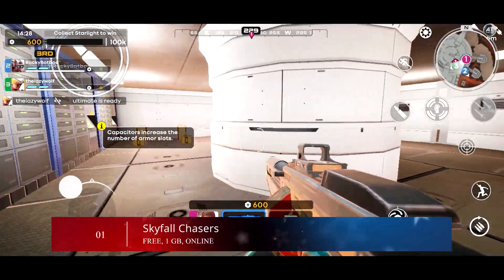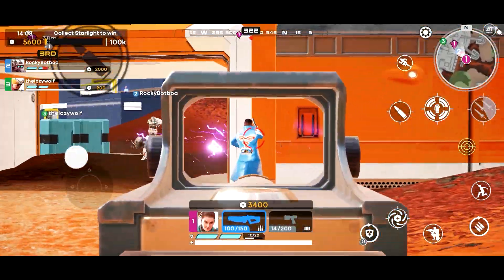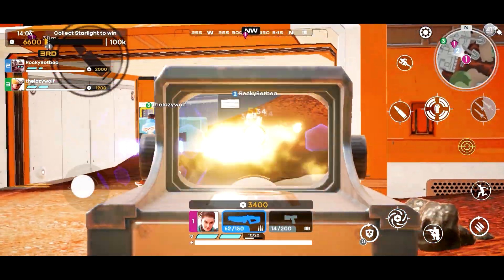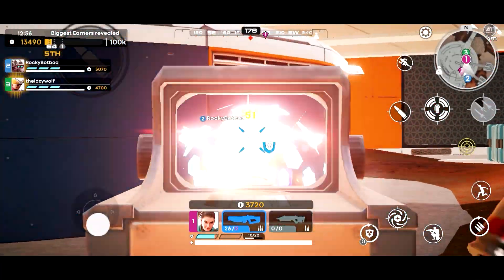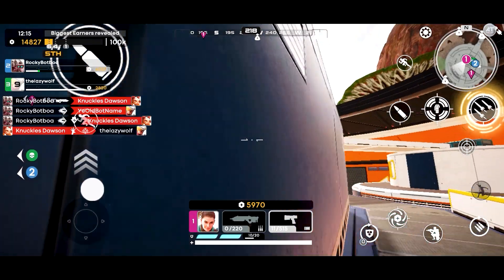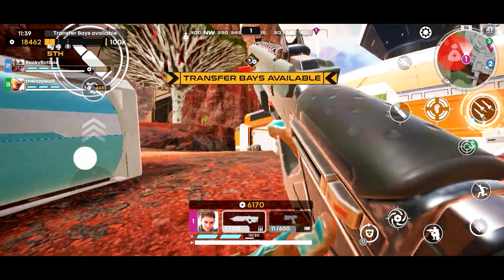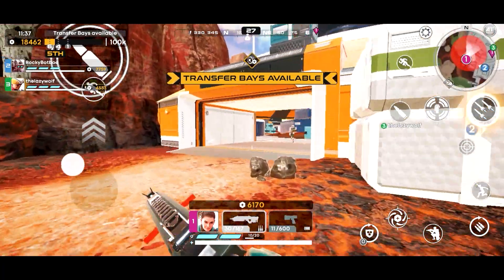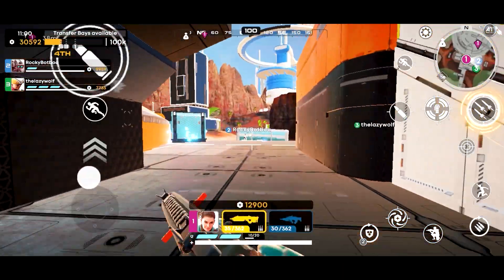And finally at number one, we have Skyfall Chasers. Skyfall Chasers is an action-packed FPS in which you travel to a futuristic universe full of items and characters. Your mission will be to collect a coveted material called Starlight, and getting it will help you win the game. You'll find a huge map to travel after landing in this universe, featuring futuristic settings and Apex Legends-inspired mechanics.